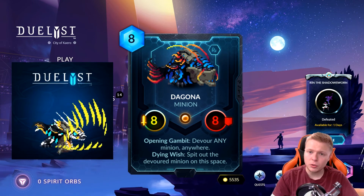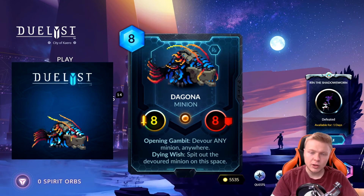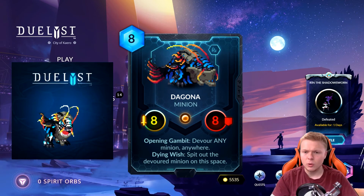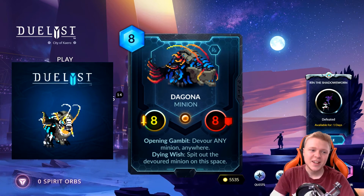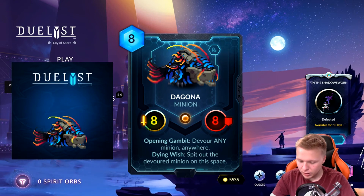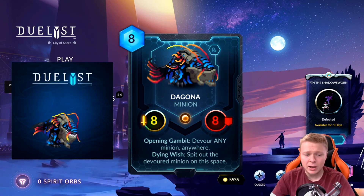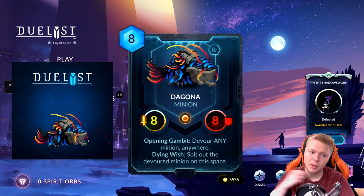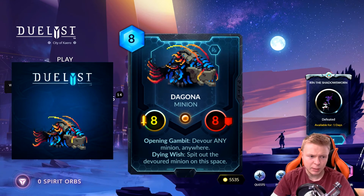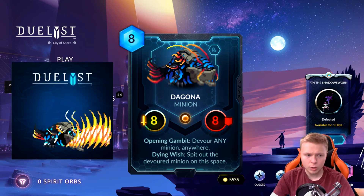Basically this card is going to stall the board. You can also push face with it — it's an 8-8 minion, why not? If your opponent does not have Dispel or a transform effect for this card, they'll lose the Dying Wish if they transform it and that minion won't get spit out. So they'd be transforming twice, which is crazy. When it does die from the Dying Wish, it spits out the devoured minion on that space, resets all its health, and resets all buffs that were on it. I don't think it procs Opening Gambit again — I'm not 100% sure, don't quote me on it — but I'm pretty sure it does not. I think it's a nice card. It might see play, probably only one or two copies, and I'm not sure what deck yet.